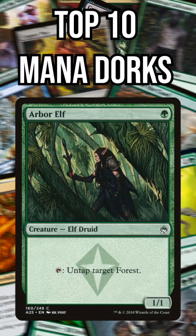Number 5: Arbor Elf. Has the potential to generate non-green mana and multiple mana, as long as you have a forest out.